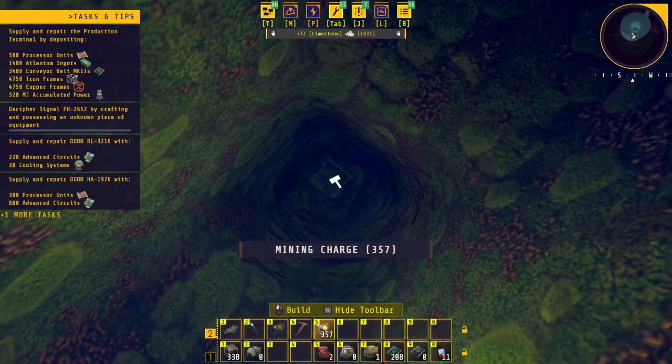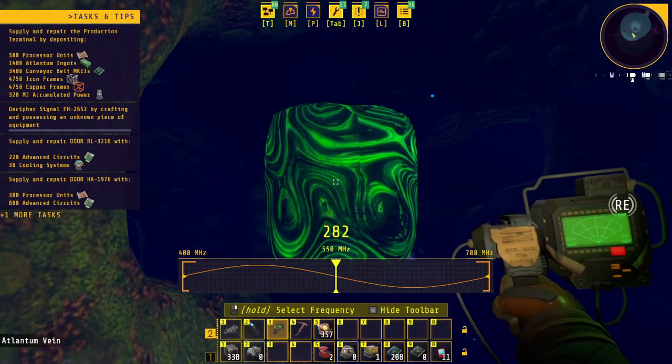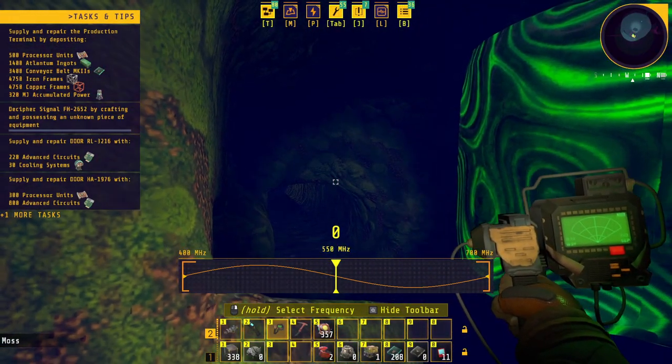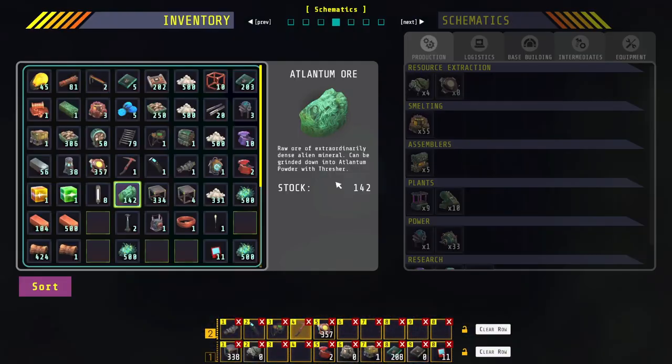As you can see it's a mining charge. I have basically got to try to find this stuff — as far as I know I cannot actually mine this, I can only do it by blasting it. So I gotta find it first.